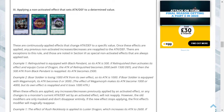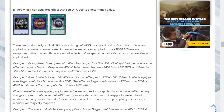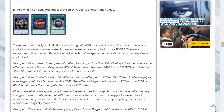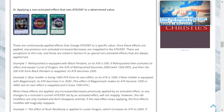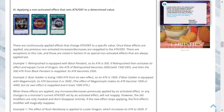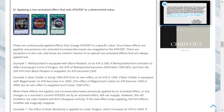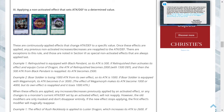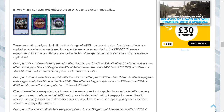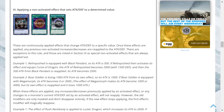Applying a non-activated effect that sets attack and defense to a determined value: these are continuously applied effects that change ATK/DEF to a specific value. Once applied, any previous non-activated increases or decreases are reapplied. Example 1: Relinquished is equipped with Black Pendant so its attack is 500. If it equips Curse of Dragon, its attack becomes 2000 with 1500 defense, and then the 500 from Black Pendant is reapplied, making its attack 2500. Example 2: Boar Soldier is losing 1000 attack from its own effect. If equipped with Megamorph, its attack becomes 0 or 3000; Megamorph makes it 1000 or 4000, but its own effect is reapplied and it loses 1000.